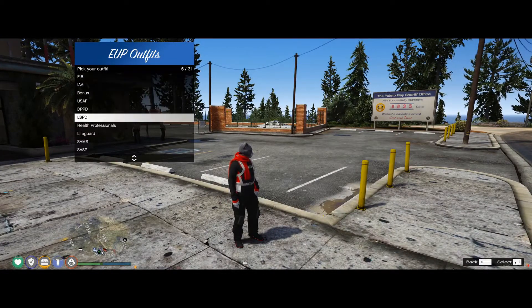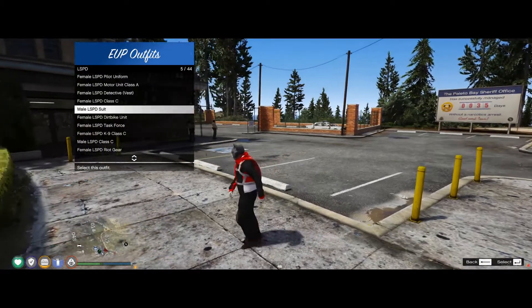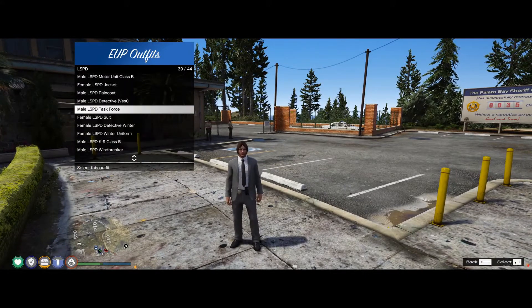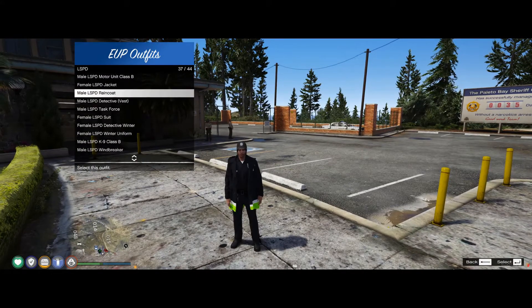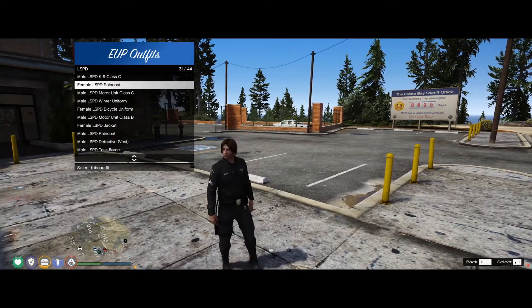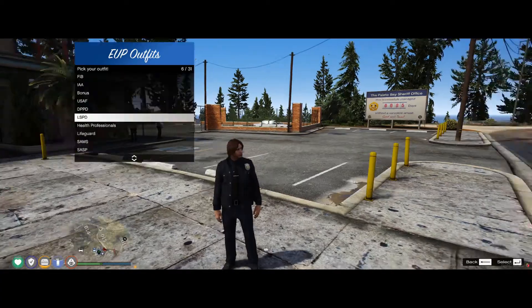From FIB, LSPD — this is the main police one here. So if people want to choose a nice police outfit, there's a nice suit one, a nice raincoat, a canine outfit — that's a lovely one. Can't forget a nice canine suit, and another jacket.